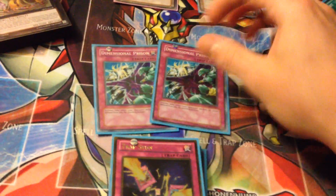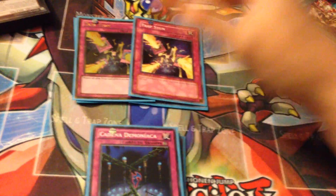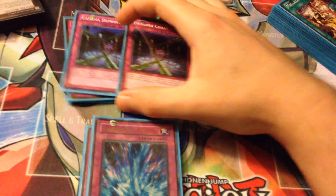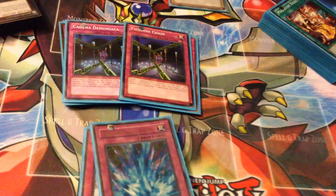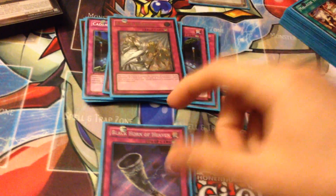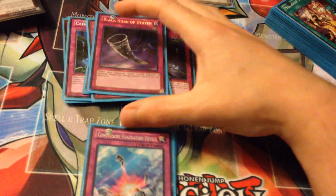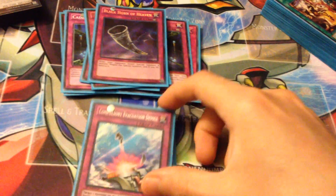For traps, we have double Dimensional Prison to keep your guys safe. Double Trap Stun to shut off things and let you make your plays. Double Fiendish Chain — since a lot of people have cut down on MSTs, which I've noticed, Fiendish Chain is just good there to stop a monster from attacking and negating its effect. One Torrential Tribute for mass destruction. One Solemn Warning — really good for getting rid of Blackwings — really enjoying this in here. I'm debating about bumping it up to two; it worked great during the tournament.